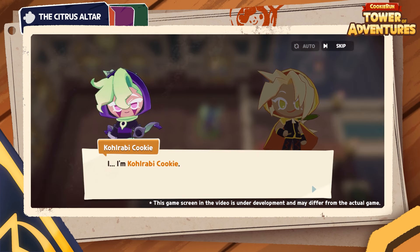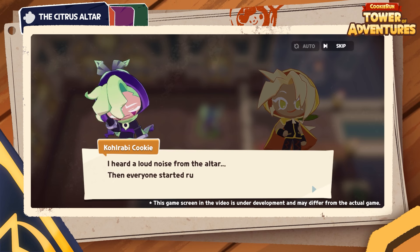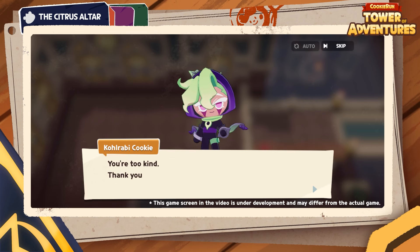The cookie introduces himself as Kohlrabi Cookie, a cookie who failed to escape the Citrus Altar in time to avoid the disaster. But Lemon's cookie is unable to shake the feeling that something is off. So why was Kohlrabi Cookie really on the Altar ground?